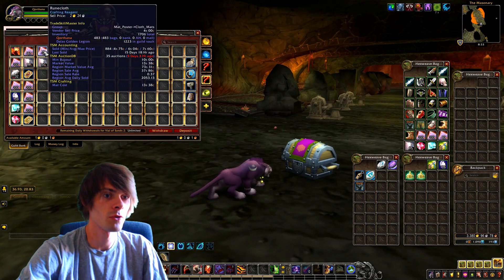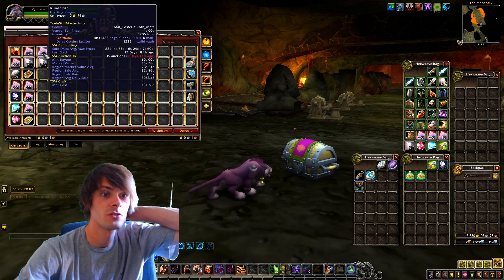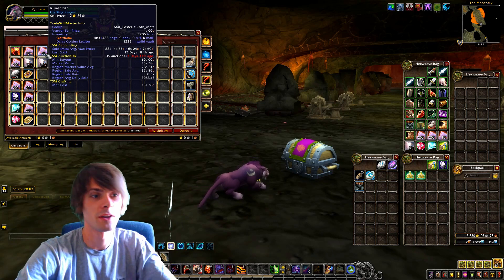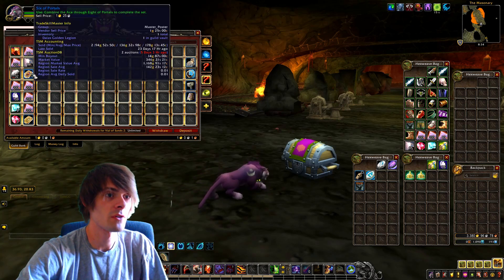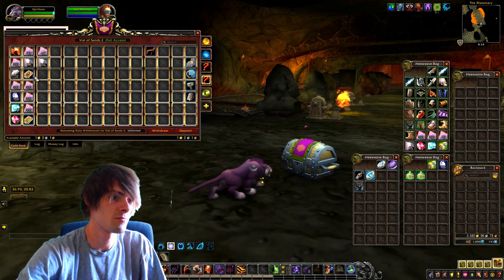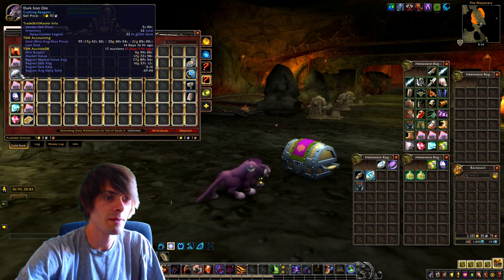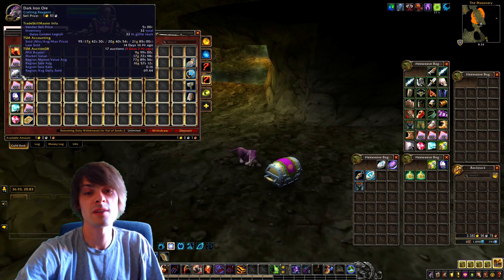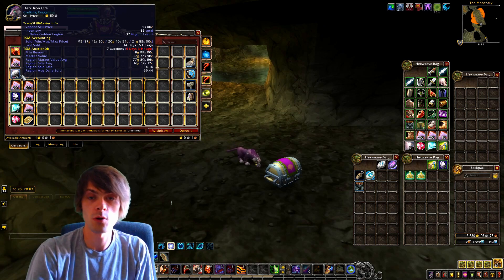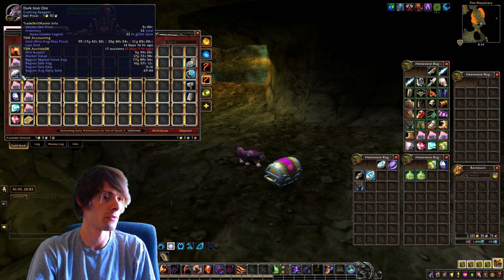We got quite a lot of runecloth — 483 of that — along with another 1,223 of the runecloth in our guild bank, so add those together. We also got six Portals and seven Beasts cards to sell on the auction house. I started trying to pick up some dark iron ore, but figured that was a futile attempt since I wanted to focus on one or the other. If you bring a miner, dark iron ore has a chance of dropping Blood of the Mountain, though that isn't very reliable.